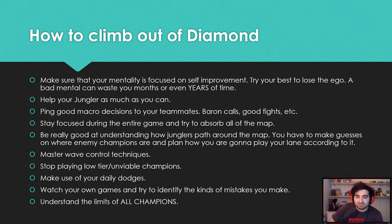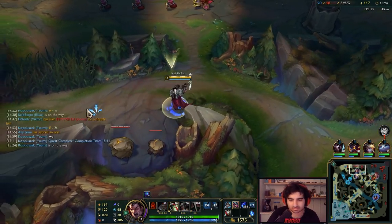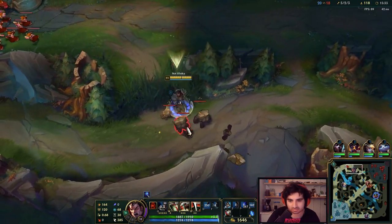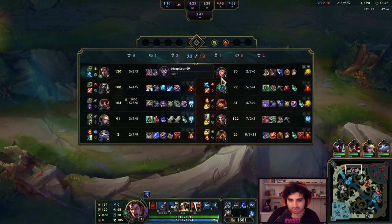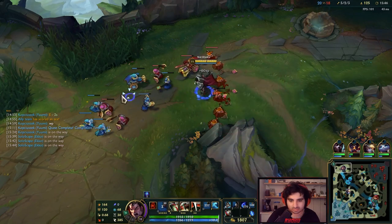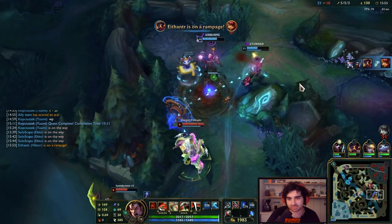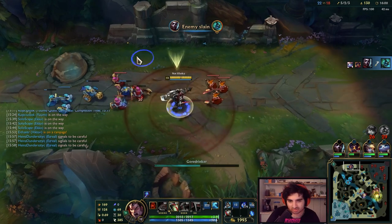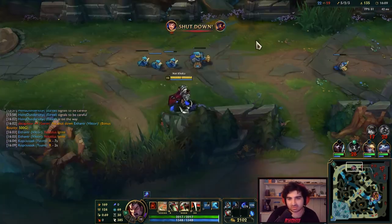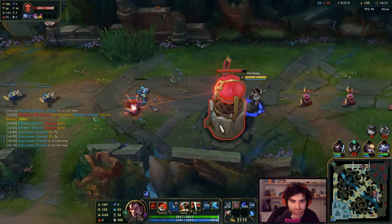Watch your own games and try to identify the mistakes you make. At this level of the game, especially in high Diamond, you're not going to have mistakes that are too obvious to the naked eye, so either get a coach or watch your own games to identify the kinds of mistakes you make. Ask yourself: did I die here because of mechanics or because of macro? Since you're Diamond, you should understand most game basics and be able to identify — okay, I'm lacking in this kind of knowledge, or I was tilted. Identify your mistakes and move towards solving them.